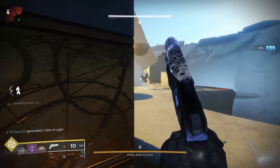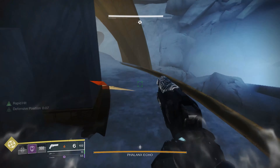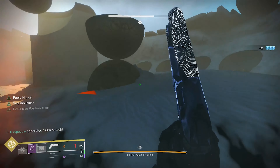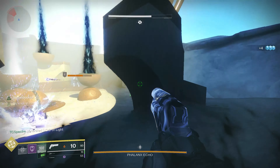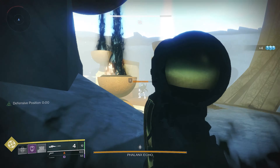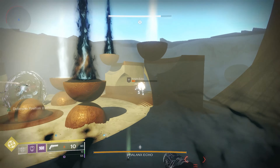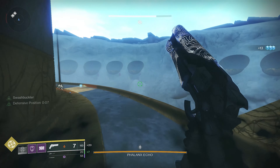In PvE, this can be decent for some ad-clearing situations, but as soon as there's a lot of incoming fire, you not only add more risk due to the reduced duration, but the shield is also less resilient. If you want to try out the Khitan's, a possible combo could be Dynamo to get into your super faster, or any other class mod that gives you super with your weapon of choice.